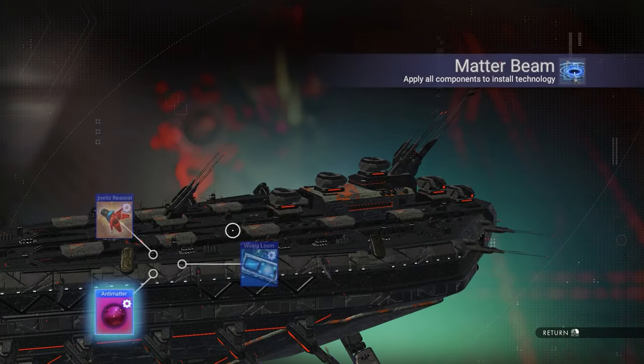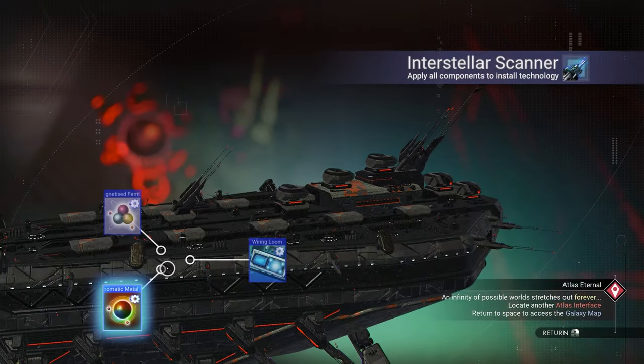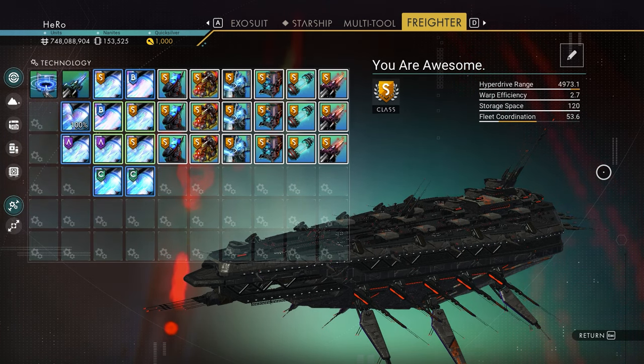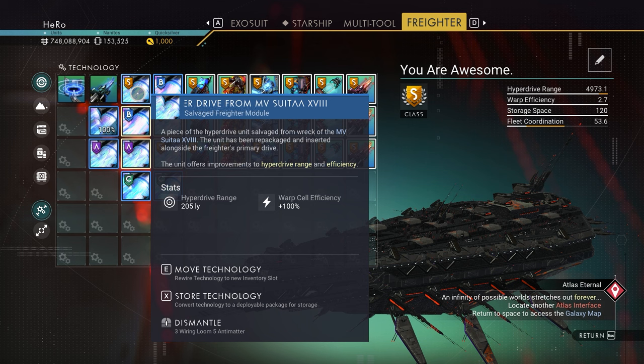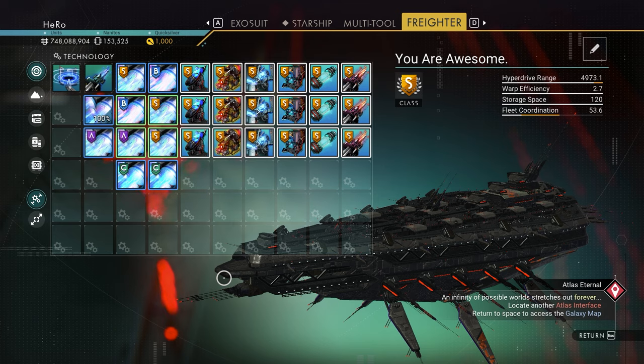And the last one right there. We can install the matter beam right here, and we can put the scanner right there too. That's the best layout for the freighter. You can see the hyperdrive range is almost 5000. To be honest, that's not good at all — I'm actually having a hard time getting a good hyperdrive range. The maximum freighter hyperdrive is 250 as I showed you, and I have almost the minimum. I'm sure everyone can get higher than me.